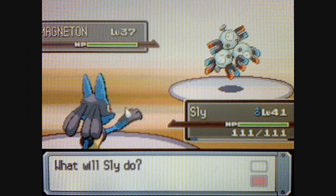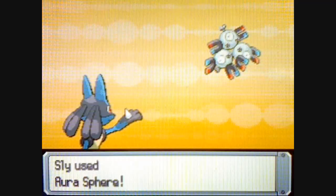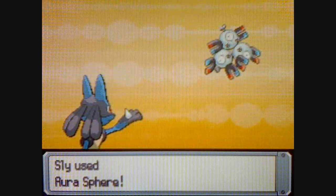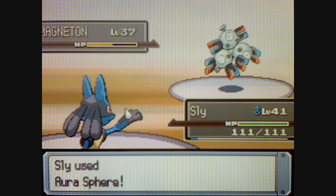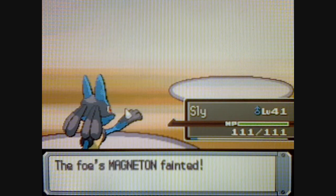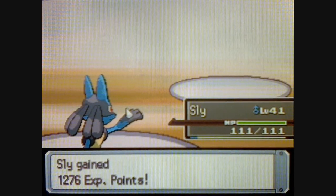If you haven't already noticed, I trained Sly up to level 41, so that way he's equal to all my other Pokémon. I said that before — from now on, whenever I get to gym battles, I'm going to make sure that all my Pokémon are at the same level, because that's just how I do things.